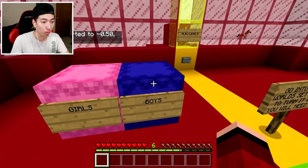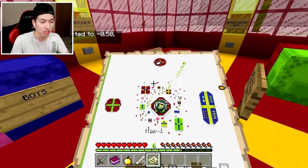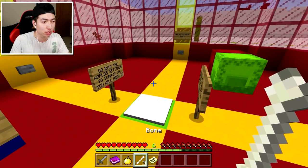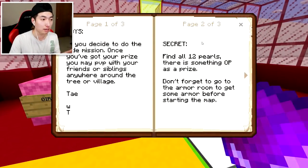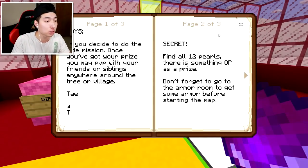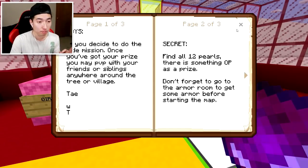There's a girl's box and a boy's shulker box, so I'm gonna go with the boy's one. The map shows us all the different levels, which is really, really awesome. We get bones for some reason, and we also get a golden apple. The book says for boys only — there's a side mission. If you decide to do the side mission, once you've got your prize, you may PvP with your friends or siblings anywhere around the tree or village. Secret: find all 12 pearls. There is something OP as a prize. Don't forget to go to the armor room to get some armor before starting the map.